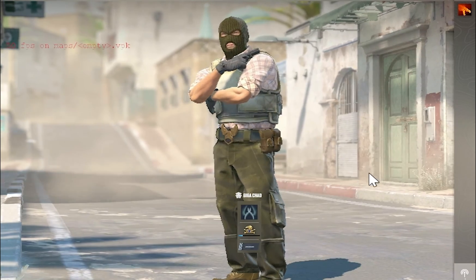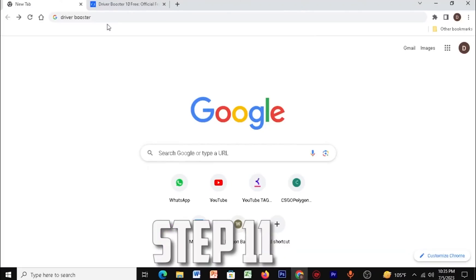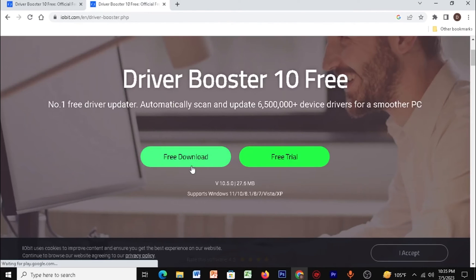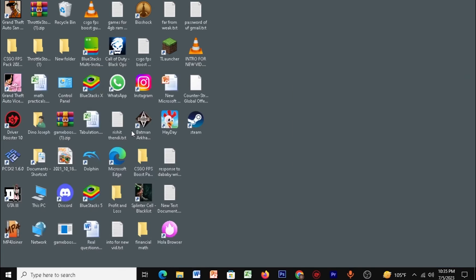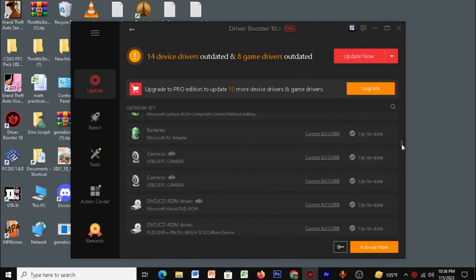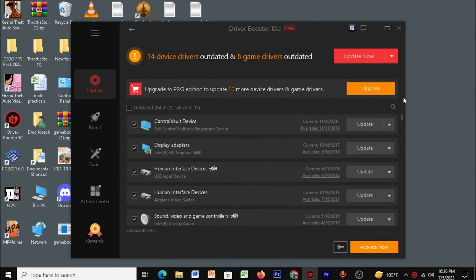Open your web browser and type in 'Driver Booster.' Click the first result, which will take you to the download page. Download and install the software. Once open, click Scan. When the scan is done, click Update Now to update all your outdated drivers. Once done, close it.